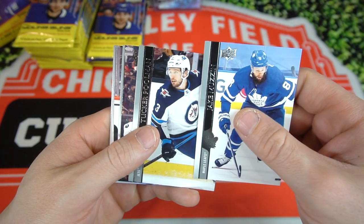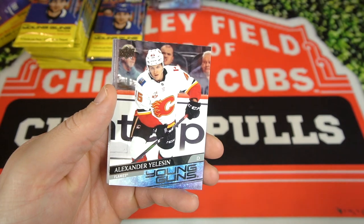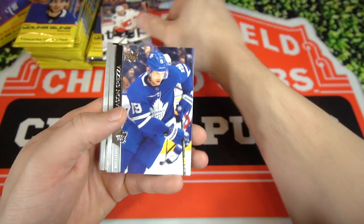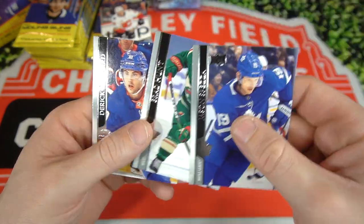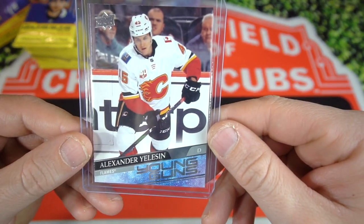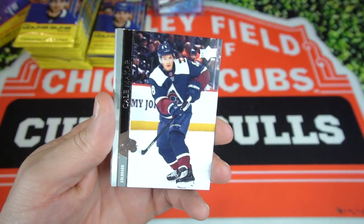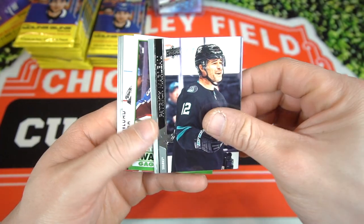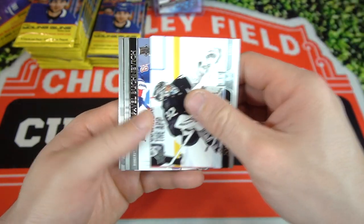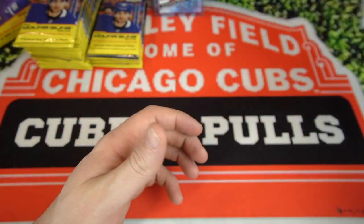We got Jake Muzzin, Tucker Puman, Jordan Benn, Shea Theodore, and Alexander Yellison — Young Guns for Calgary. Get Jason Spessa, Brad Hunt, and Derek Broussard. There's the Alexander Yellison. We got a nice Kale McCarr, Patrick Marleau, Anders Bodrick, Nathan McKinnon award winners, Jonathan Quick, Pavel Busnevich, Ryan Zingle, and Troy Terry.